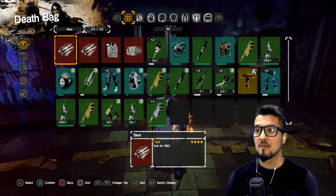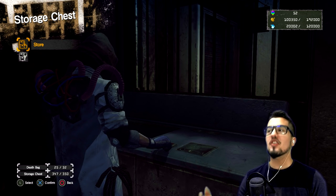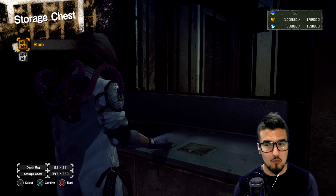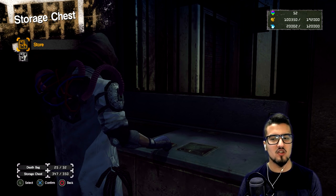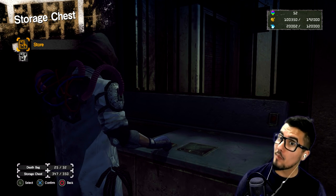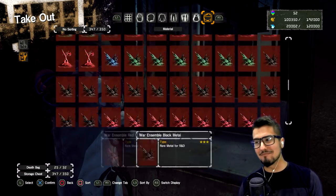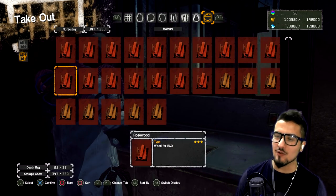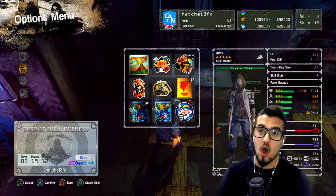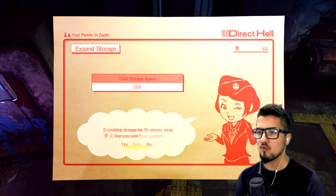Currently I never thought this would be how it works, but I thought death medals would be the thing you need them for if you die — but it's not really what you use them for. Storage space is the main reason why you'd get death medals, which is kind of funny. Because I don't want to ever not have a resource, we're going to spend even more death medals on expanding storage, which costs two death medals. I really hope it doesn't turn into four and then five — that'd be an asshole move.